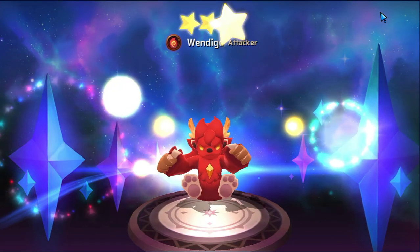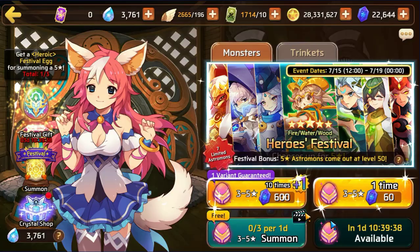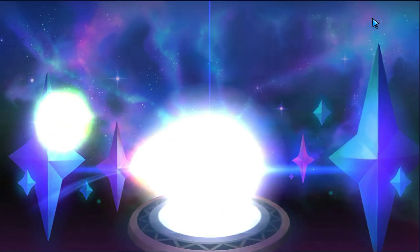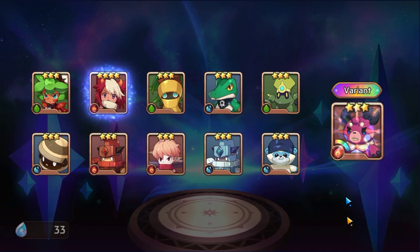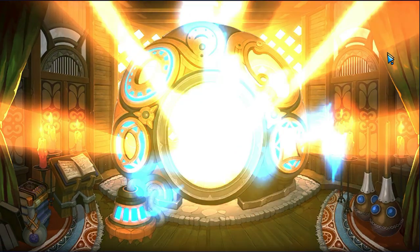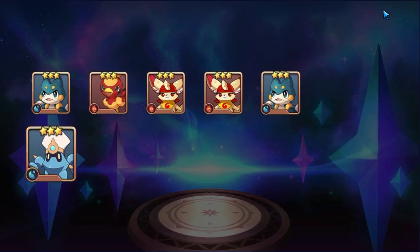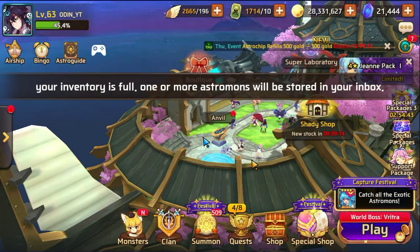Hopefully there's a water Bast in here somewhere in the next 10,000 gems. If I hit another 10,000 gems and haven't pulled a nat five, I'm probably going to stop, because I want to save my primos for the clan festival. These are looking pretty horrible — we'll do one more, and if I don't get more than one nat four I'll have to reset the seed.